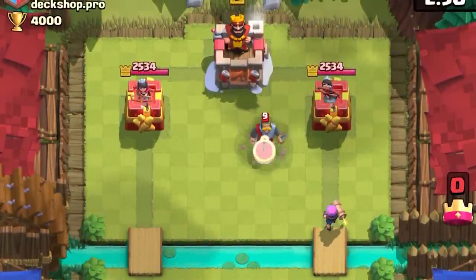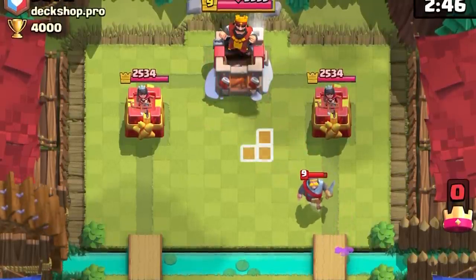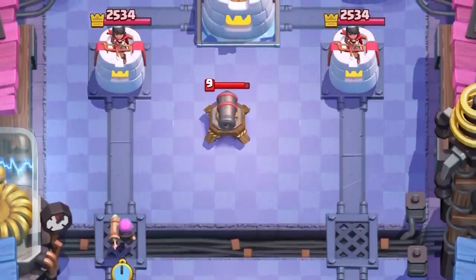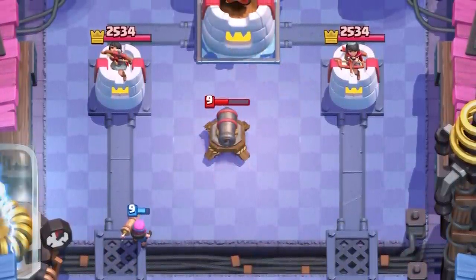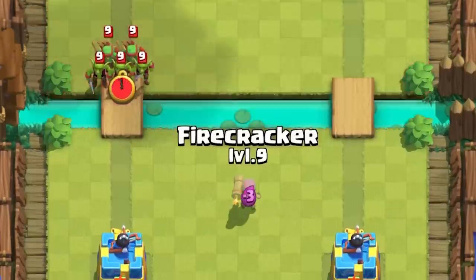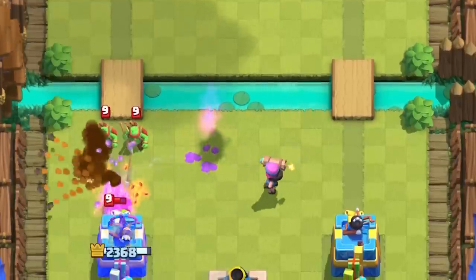You can kite with any unit or even a building. You have a few options on planting tiles which all activate the King Tower. A simple 4-3 plant that pulls building-seekers will also activate the King Tower.